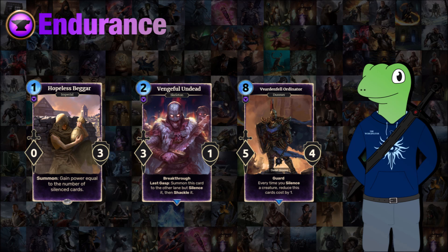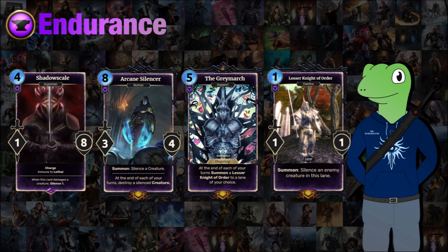Moving on to the epics and legendaries of endurance. We have Shadow Scale, a 4-cost 1/8 with charge that is immune to lethal. When this card damages a creature, silence it. This is the kind of card you want to hit with units that have ward or a massive attack, or just use your actions on, because it can really start to do a lot of damage to your field. I considered whether 8 health was too high, but silencing a card isn't actually going to destroy it most of the time unless it's incredibly weak.